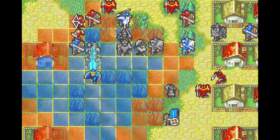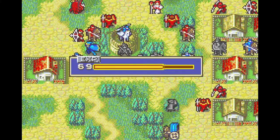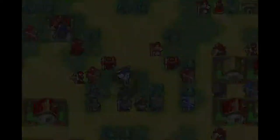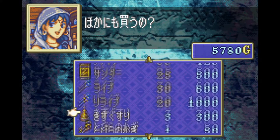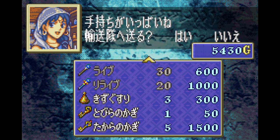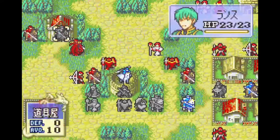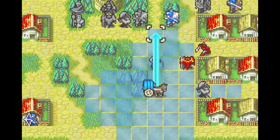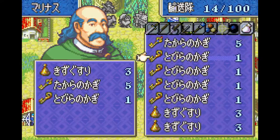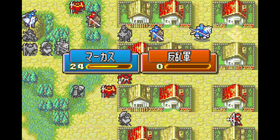Now that we recruited them, we need to bring Roy back to his favorite Pegasus — she'll transport him straight to the throne — so Zelot is going to do just that, held by Wade and Bors. We also need to visit the key shop on this turn, so we burn 179 random numbers to get a 1% crit by Lot to one-round the mercenary blocking the way of Lance, and we will be able to buy 1 vulnerary, 7 door keys, and 2 chest keys. We'll have other ways later to acquire chest keys, but not so much for door keys, so it's just much better to do it now.